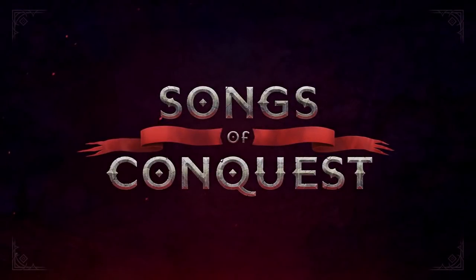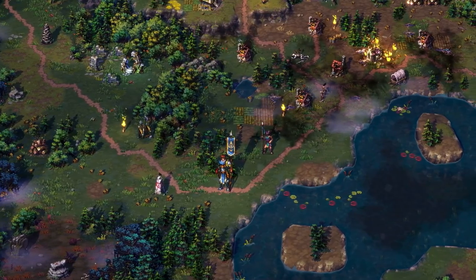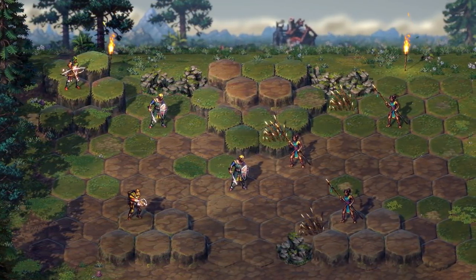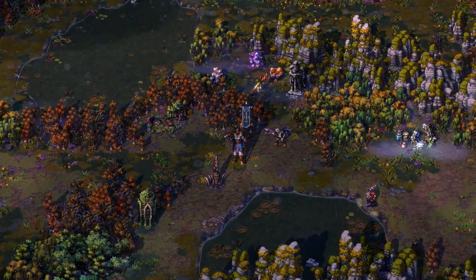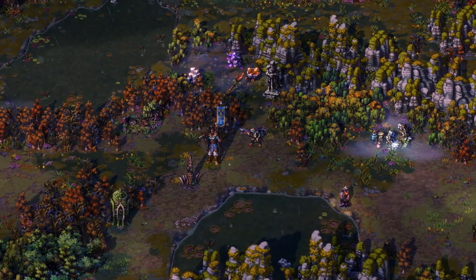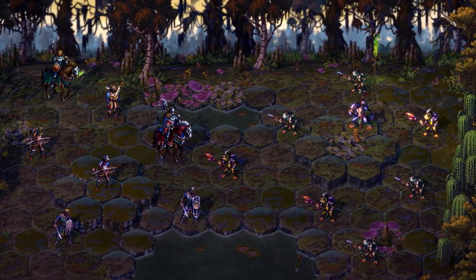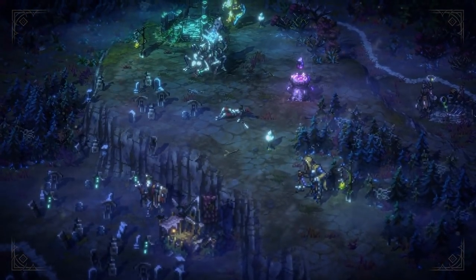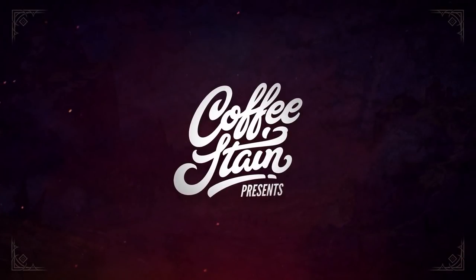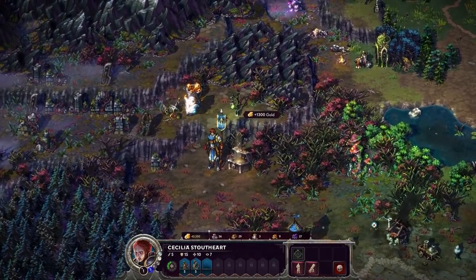The game is called Songs of Conquest. It's a pixel art 4X strategy game that's reminiscent of old 4X strategy games like the fantasy ones — for example Heroes of Might and Magic and Age of Wonders. It really does give those early Heroes of Might and Magic and Age of Wonders vibes, and it just looks so, so good.